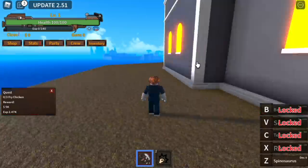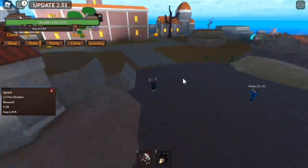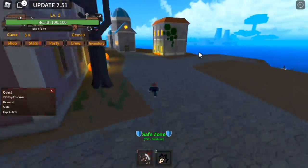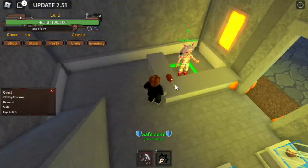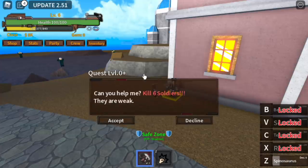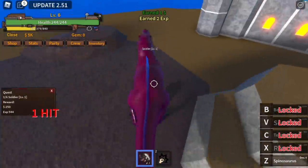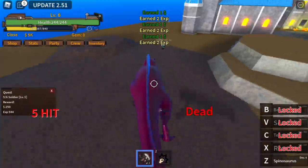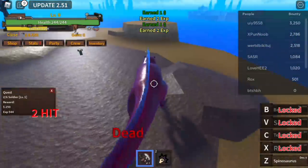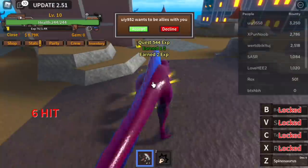So you're going to find 3 fried chickens. Here are the locations: one here at the gacha, there you go, and at the black market. Would you rather eat chickens or start this quest? The soldier quest — you need to defeat 6. Use your Z skill to transform into Spinosaurus. Just use your left click, there you go. You choose: chicken quest or this quest.